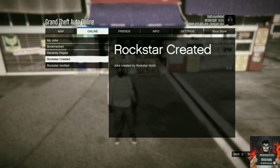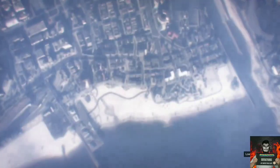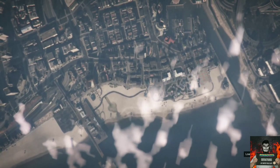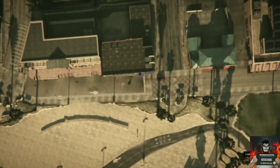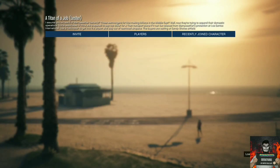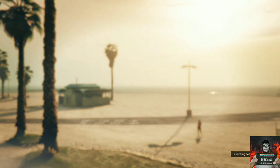Now open up your pause menu, go over to online, go over to jobs, go to play jobs, go to Rockstar Created, go over to missions, and start up the mission called A Tie Down. Once the alert pops up, accept it. You should be loading into the job menu like this, so don't mess with anything — just confirm settings. You can do this solo, so launch the job.